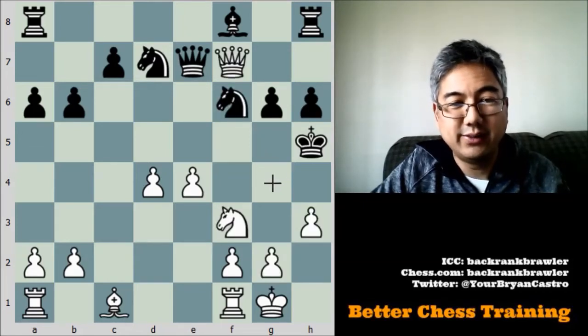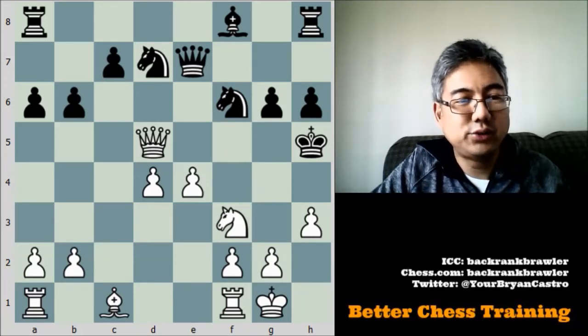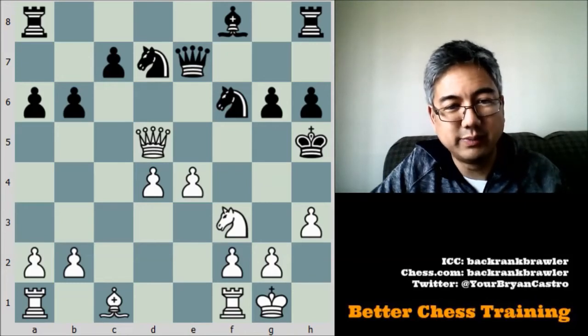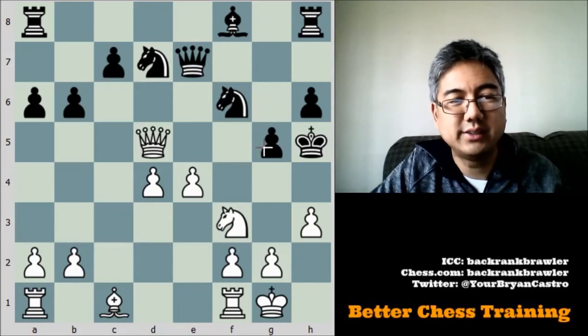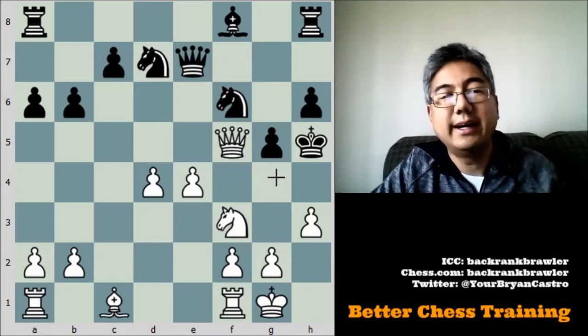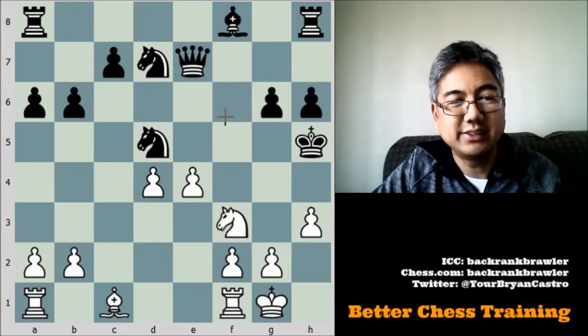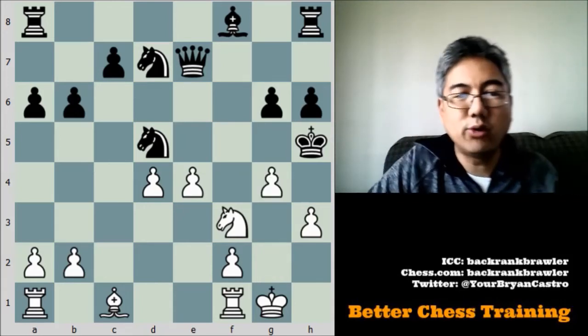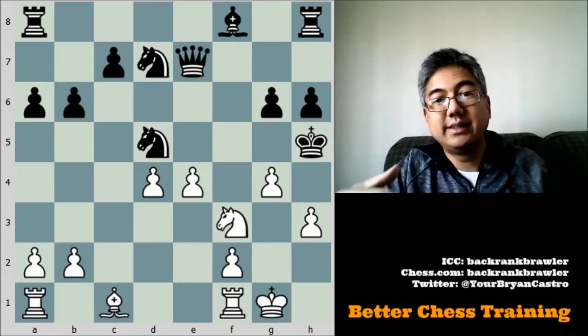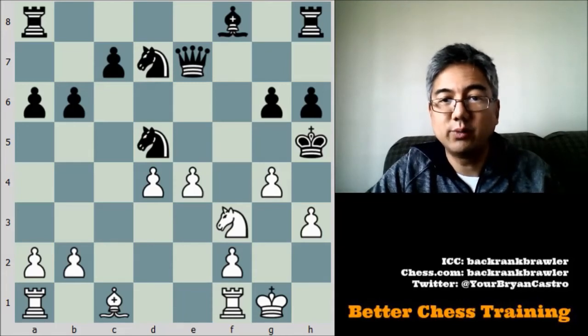But the other move I saw — which I hope you saw as well — also wins, and that is queen to d5 check. My opponent had two replies: one is g5, where I had in mind queen to f5 cutting off the g6 square and threatening g4 check leading to mate. The most aesthetically pleasing move here was knight takes d5 — a deflection of this knight from the square — followed by g4 mate. A nice quick game, achieved because of these preconditions and following these principles of attacking the king.